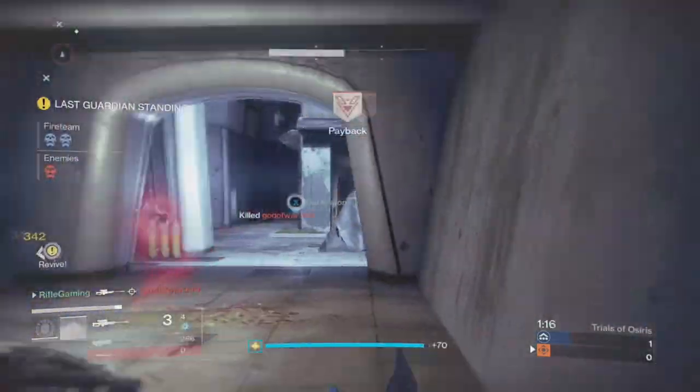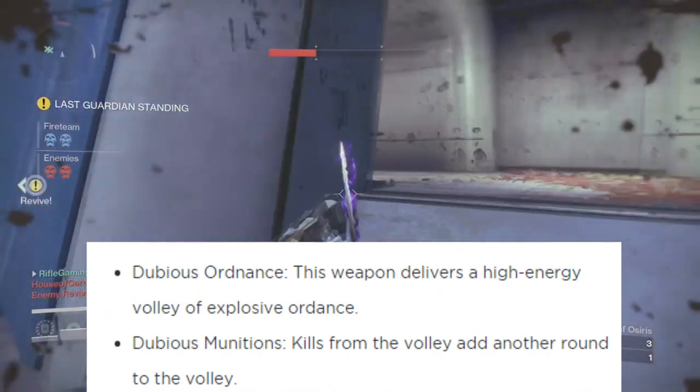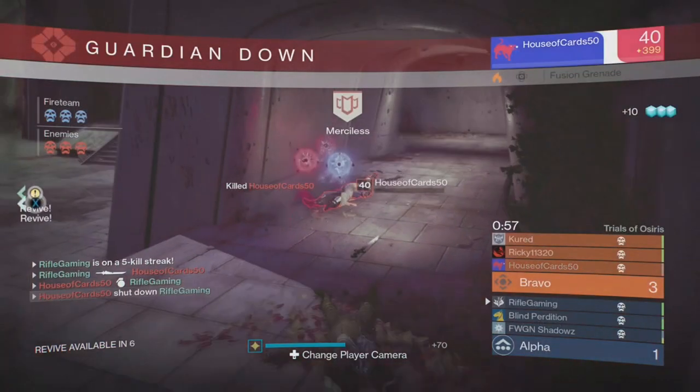This was sourced from the Destiny database. Its key perks were Dubious Ordnance — this weapon delivers a high-energy volley of explosive ordnance — and also Dubious Munitions, where kills from the volley add another round to the volley.